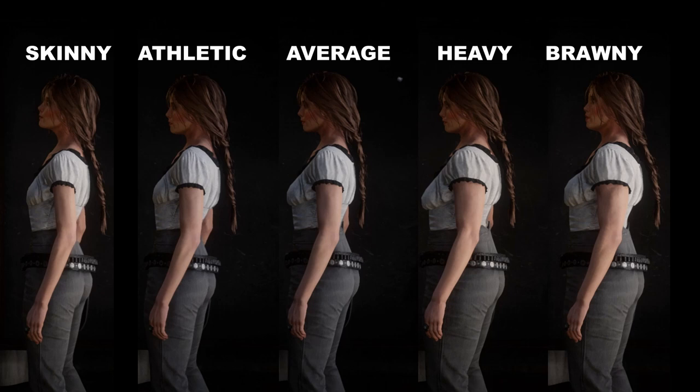There is a big leap between average and heavy, with the chest being larger but also in a lower position than the previous sizes. The waist is very thick and the bottom almost seems a lot flatter due to the thickening of the waist and lower back. The brawny shape seems to have the same size chest though it has been raised higher than in the heavy shape position. The waist, bottom, and lower back seem to be the same.